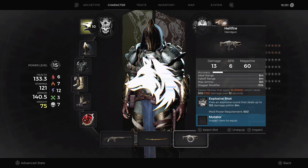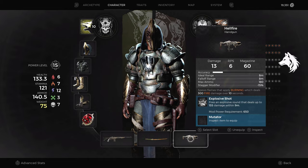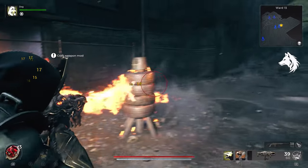Hey guys, Luna here, back with another weapons guide for Remnant 2. We are a fair ways through the weapons now, and in this one we have a quick guide for the Hellfire handgun, which is pretty much a flamethrower.